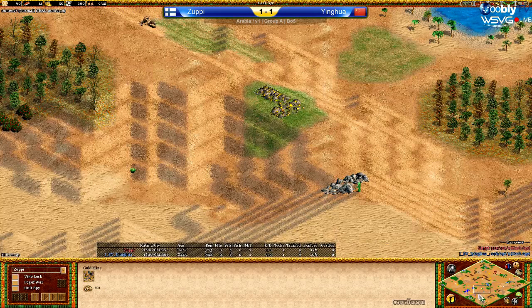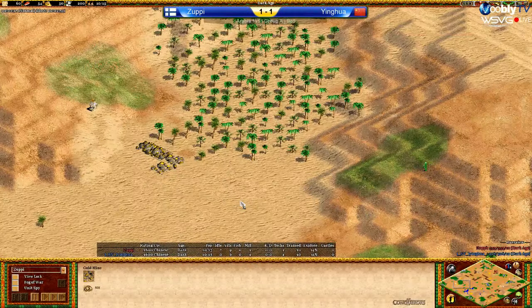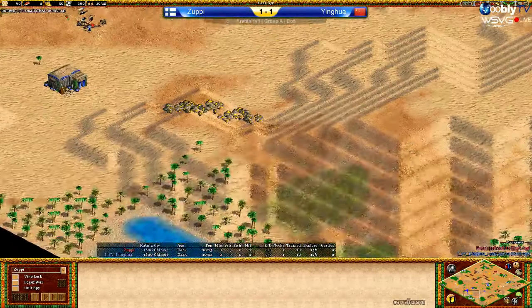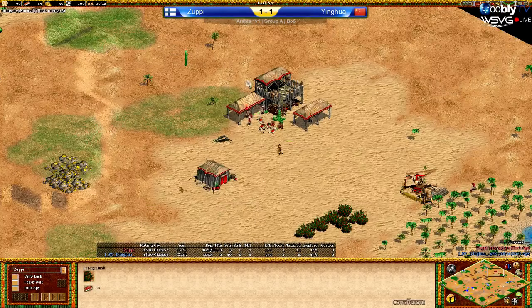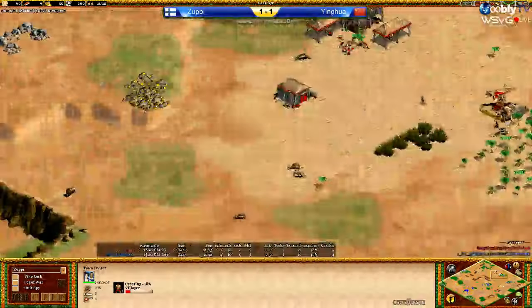An additional problem he's gonna have is that his additional golds aren't too great as well. One of them's far forward, and then the other one's really far away from his TC, off to the left, next to the next best wood line he has. Even that's really far away from him. And the crater effect almost all the way around his base is pretty terrible. It makes it very difficult to defend this map. He's got berries forward with the Lumber Camp, so I guess that's also another consideration when he was going there.